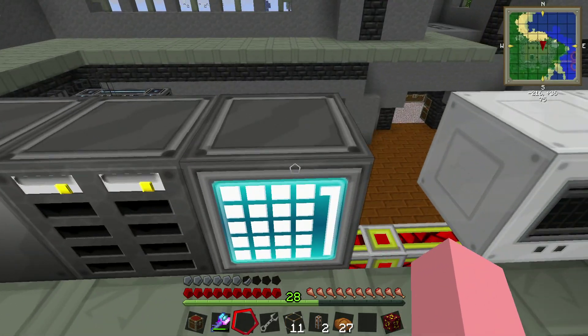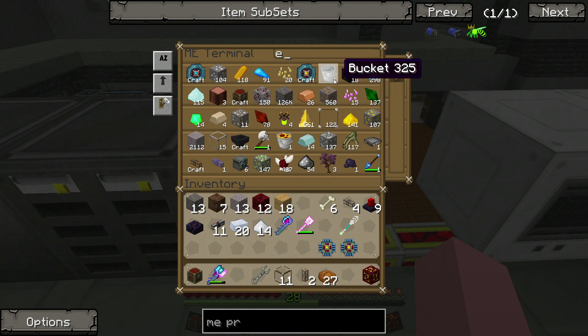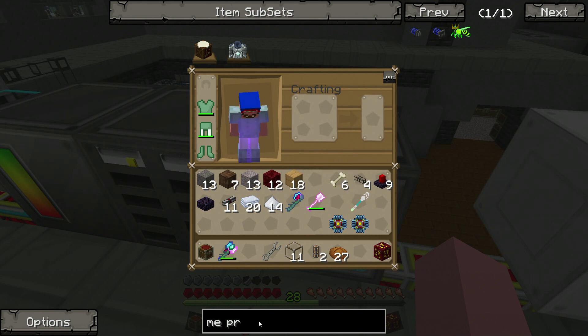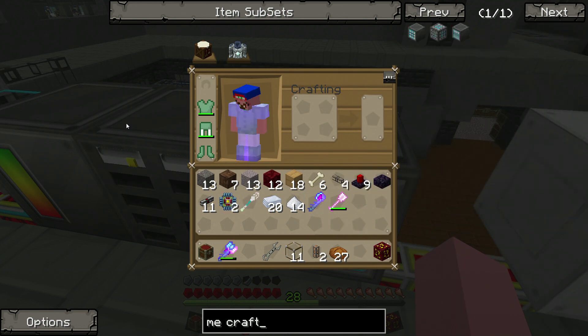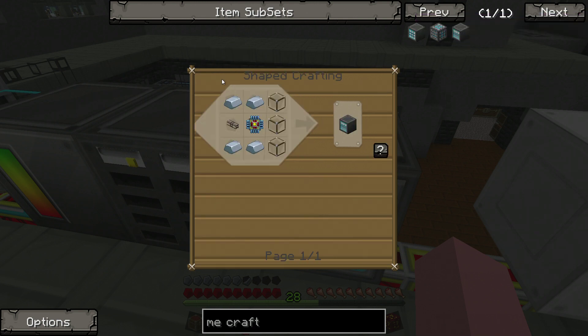Now that we've gotten that made, I hate this thing. I'm not sure why it's not working for me. I'm going to need to get the crafting computer made — I guess that's another thing we can make today before we do this, so that it'll at least tell me what the problem is. A crafting monitor — that's what we need.